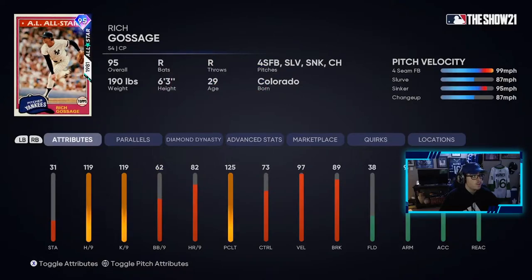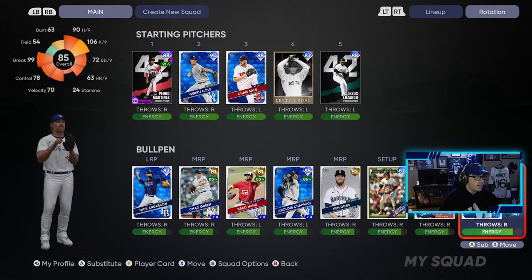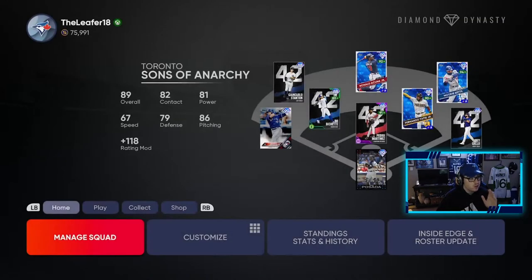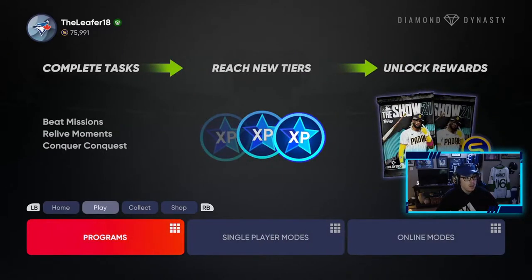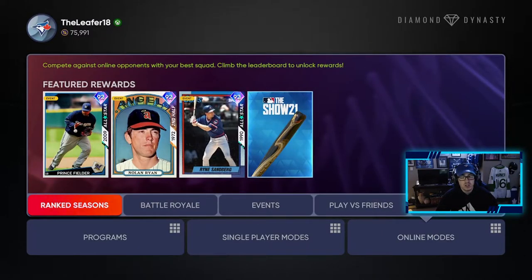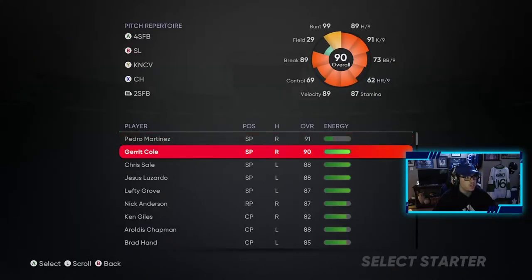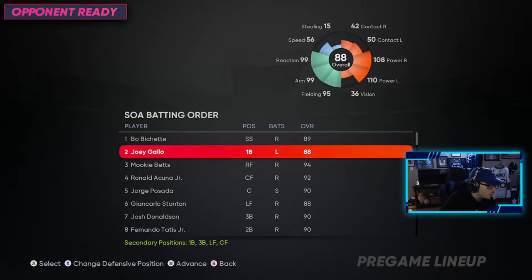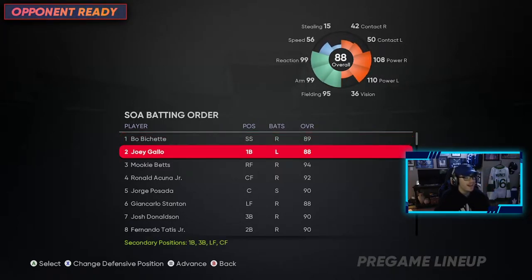So without further ado, this is the team we're rocking. This is going to be my first online game of the season, my first on Xbox, so it's gonna be interesting - hopefully it goes well. For some reason Martinez is tired, so we're gonna use Garrett Cole as our starter for this video. Kind of sucks, I wanted to debut Martinez, but we'll try out Garrett Cole for the time being. This is what the lineup's looking like - we're gonna have Bo leading off, followed by Gallo and Mookie Betts.